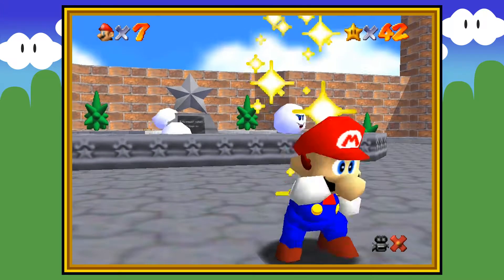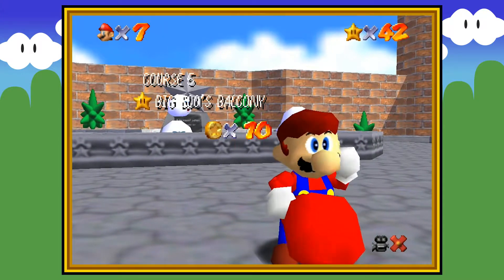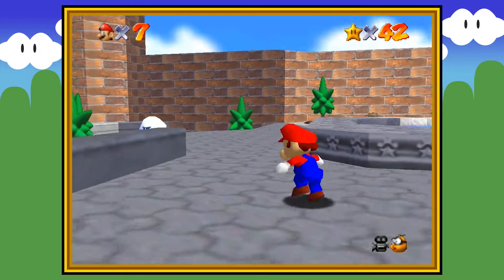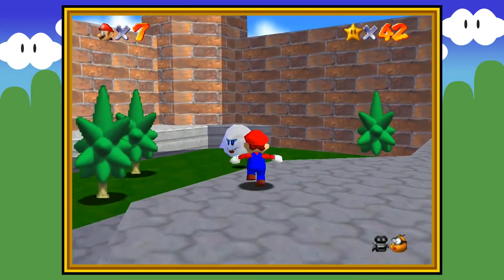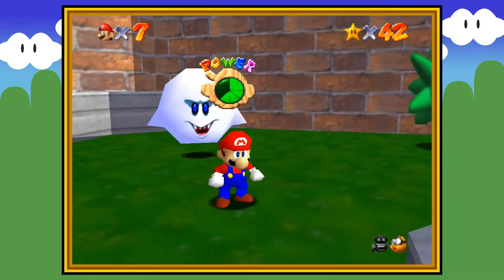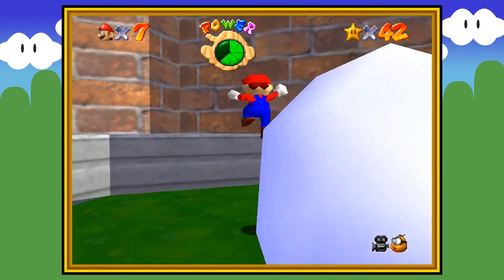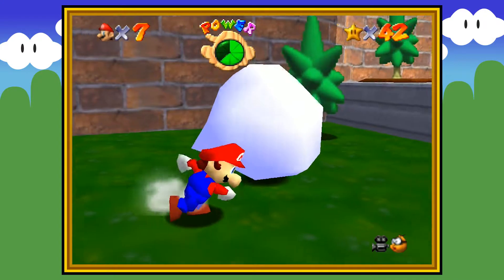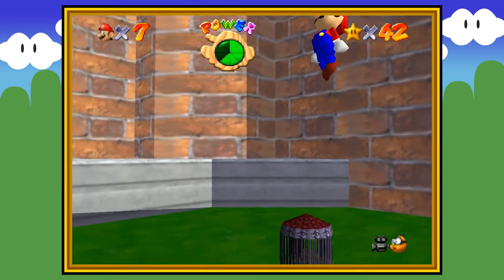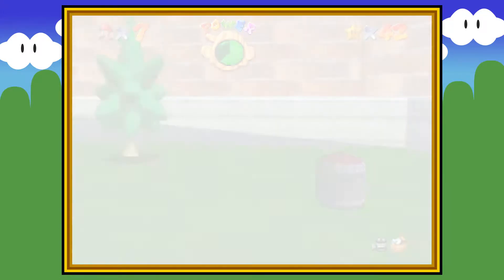Ow — I did the same exact thing I did last time. Hello boo — goodbye boo. All righty, yeah, he was the last star here. All righty, we can do this.